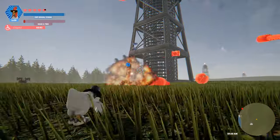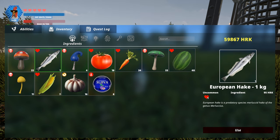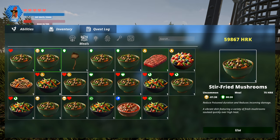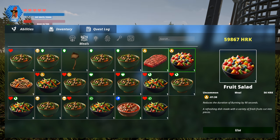We've overhauled all the icons for special effects, buffs, and debuffs, streamlining readability with color-coded icons for similar effects. Plus, we've revamped the visuals of all in-game meals to tantalize your taste buds.